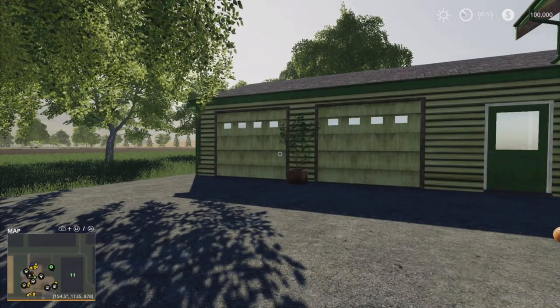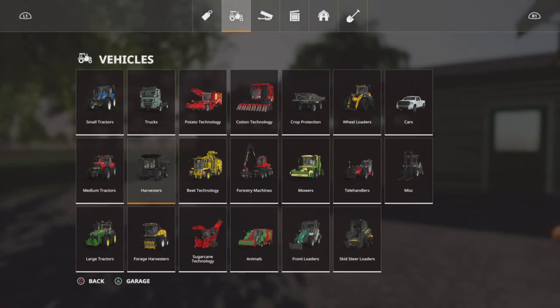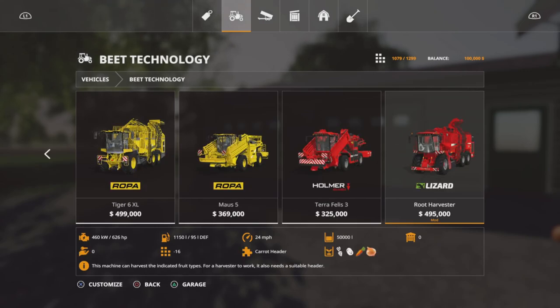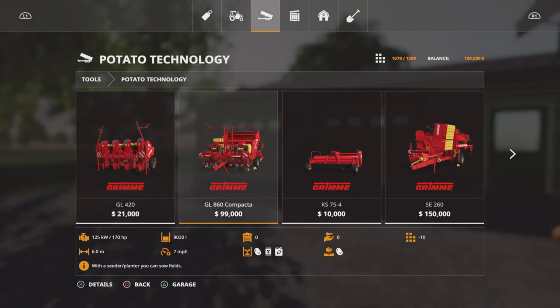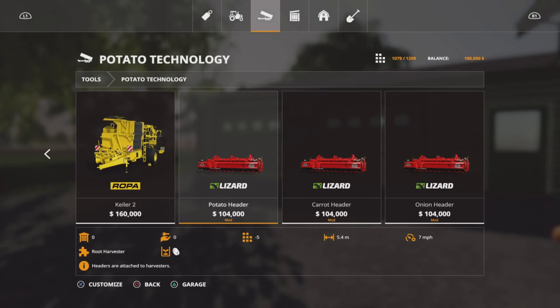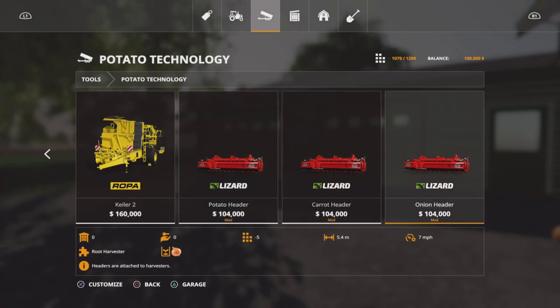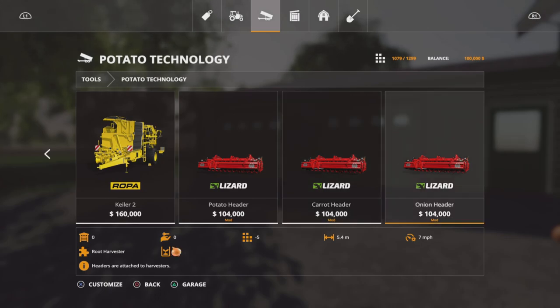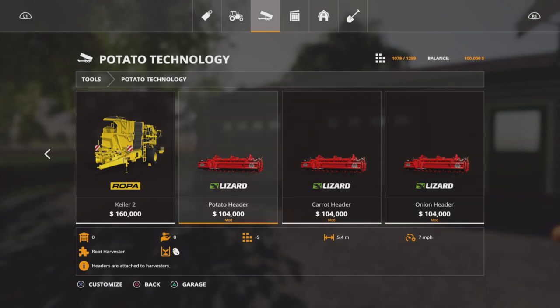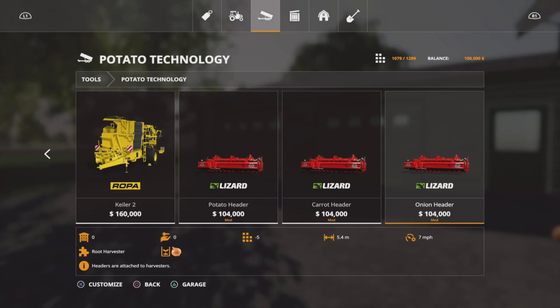With the carrots and onions, if we go across to beet technology and scroll to the end, there's a modded-in root harvester that will do sugar beet and potatoes but also carrots and onions. The header for that is actually in potato technology. Each crop has a separate header — a carrot header and an onion header — so they're individual and only specific to that crop. Your trailers and auger wagons will take all the custom crops as they've been added in.